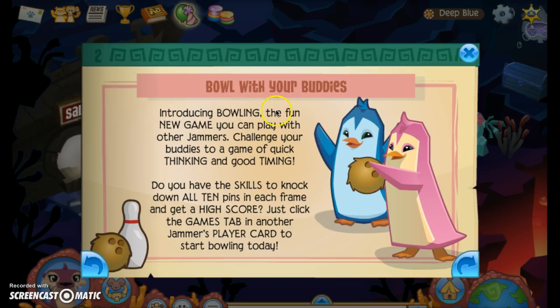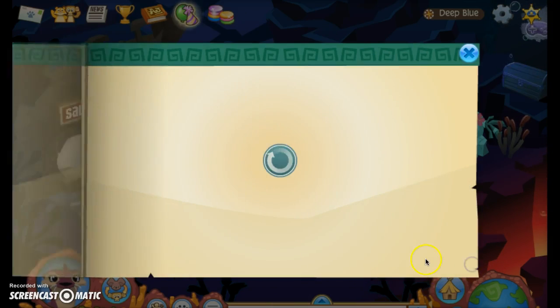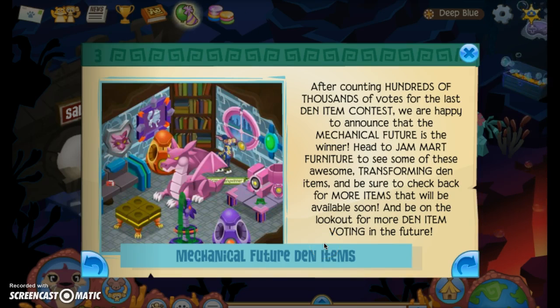Bowl with your buddies! Introducing Bowling, the fun new game you can play with other Jammers. Challenge your buddies to a game of quick thinking and good timing. Do you have the skills to knock down all ten pins in each room? Just click the Games tab in another Jammer's player card to start bowling today. Bowling is pretty fun — you might play that.